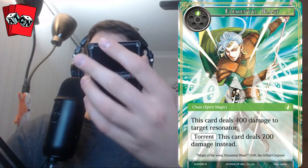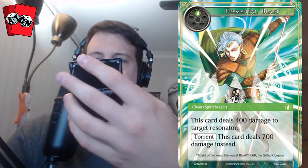The rare from the pack is Elemental Blast. This is an interesting card because it only does 400 damage. It's a Spirit Magic, which goes along with the starter deck ruler Gil. It says Torrent: this card deals 700 damage instead. So Gil could play this card for free because it's only one — he would just have to remove an Elemental from the graveyard. It's pretty good in a limited or draft format.